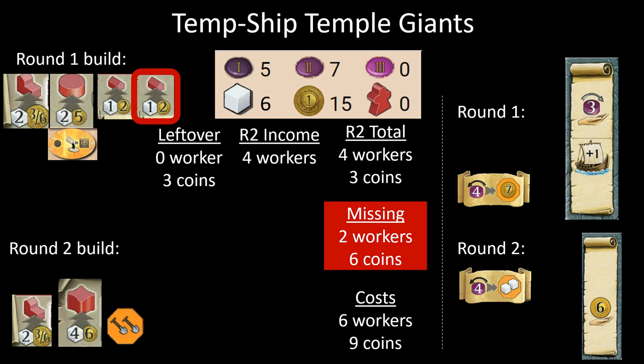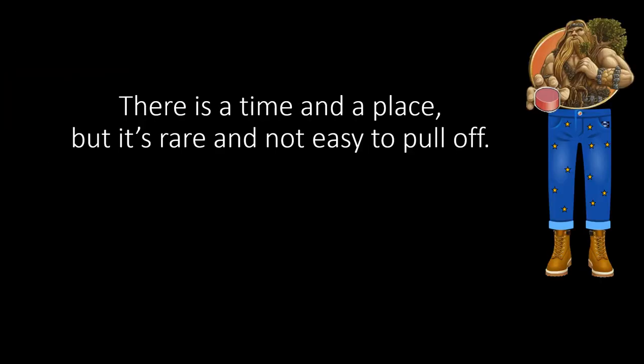Should we be doing any of this with Temp Ship Temple Giants? Probably not — but that one in 200 Giants games, maybe it's viable. If you want to pursue it, I'd recommend starting in weird placements and benefiting from that by getting two new dwellings down round one instead of just one, as opposed to the version where you only get one new dwelling down — that's a little too inefficient to really get your airplane off the ground with enough gusto. Temple Giants definitely has a fancy pants spice factor. There is a time and place where you can make the argument it's better, but those situations are rare and it's not easy to pull off. Let's first and foremost remember our Giants principles, but at least now we have a theoretical understanding of what a Temple Giants game looks like.